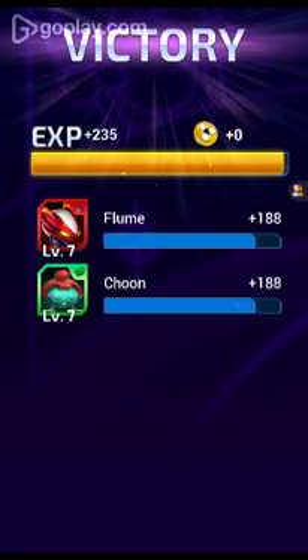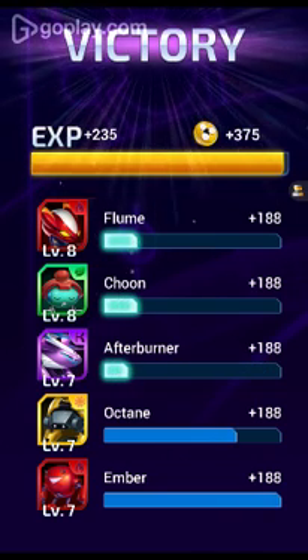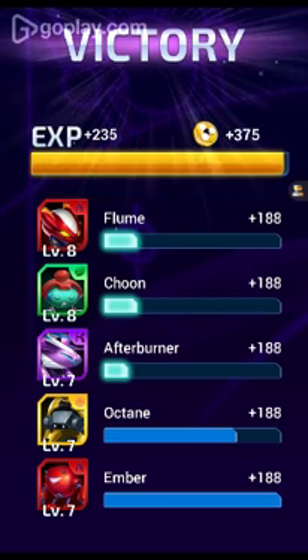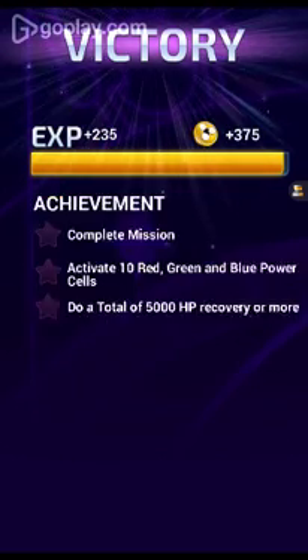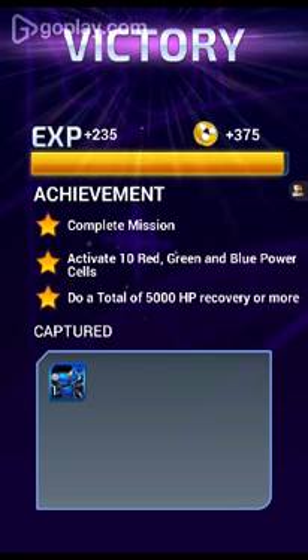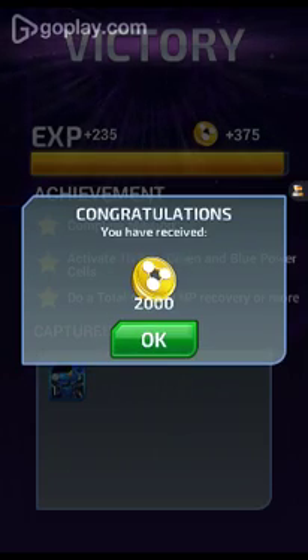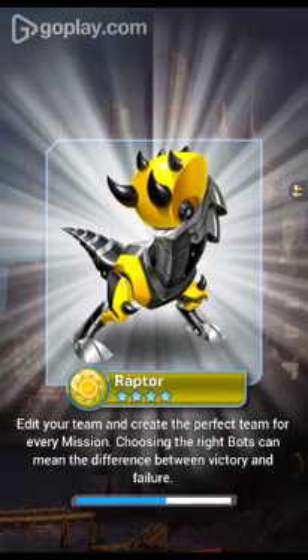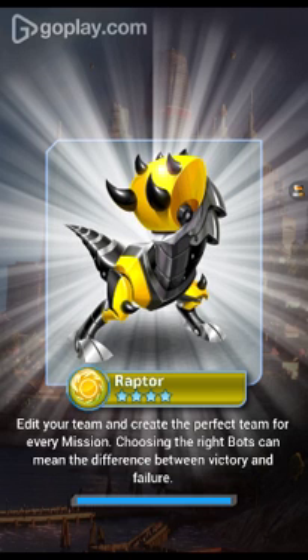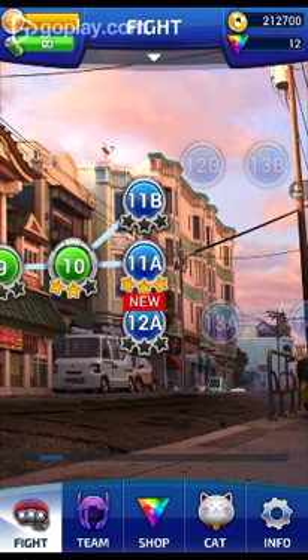Okay, so I didn't level up, but Blue leveled up to level 8. Afterburner was up to level 7. Octane is still level 7 and Ember is still level 7. I completed the mission — I activated 10 red, green, and blue power cells and did a total of 5,000 HP recovery or more. I received 2,000 of those things.